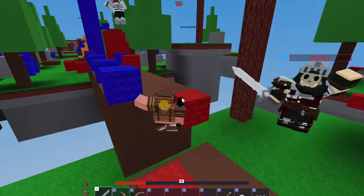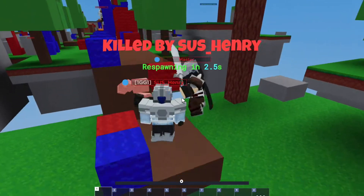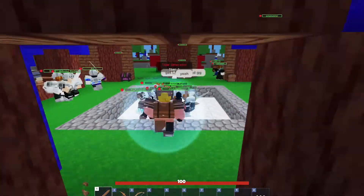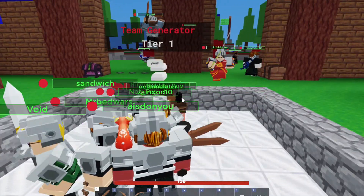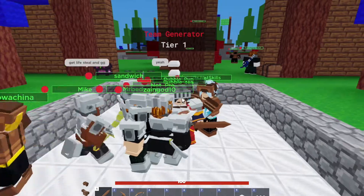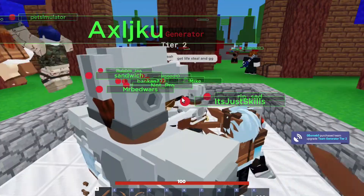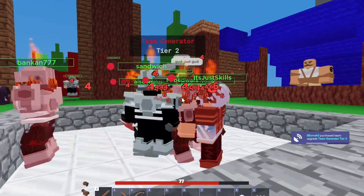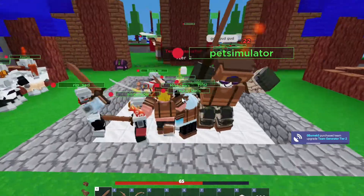Oh I'm low — one HP, whoops! I'll just get some arrows. Oh, we have two generators now — ours is high and spawns faster.